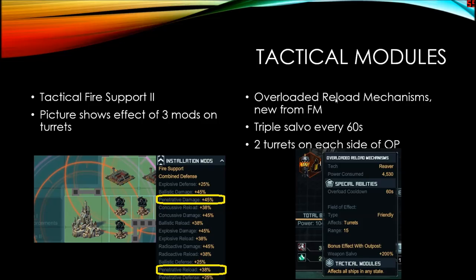In the central island, the key tactical modules to have are Fire Support — put a bunch of them covering the same turrets and you can get up to 90 percent extra damage. I've got 55 percent best case, which has been doing the job. The other special you may want, if you're able to do Tier 5 in Forsaken Mission, is the Overloaded Reload Mechanism — that gives a triple salvo every 60 seconds, which is particularly nasty. If you put your Executioners around the outpost, you can put two turrets on each side, so I managed to fit six, and all of them benefit from the triple salvo every minute.